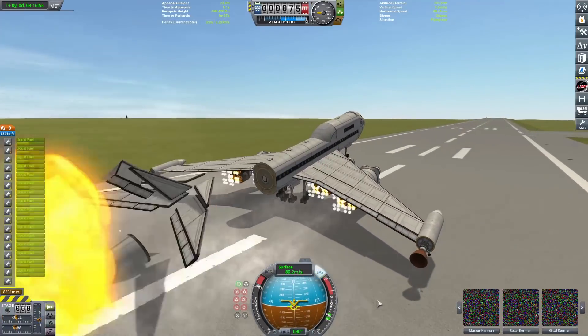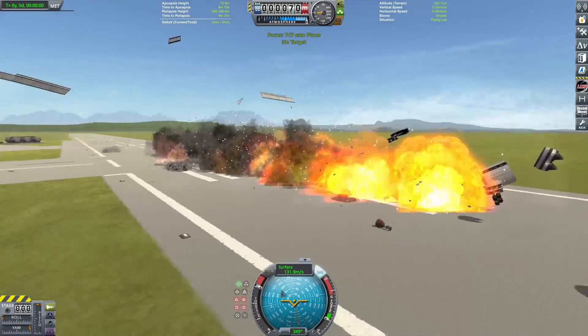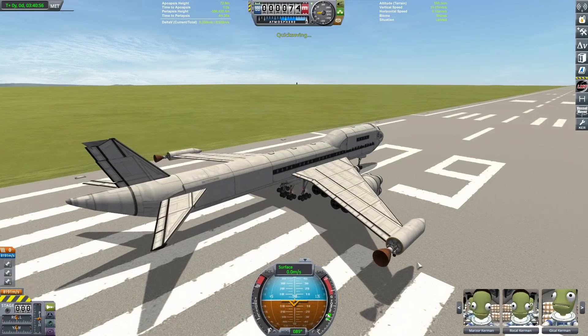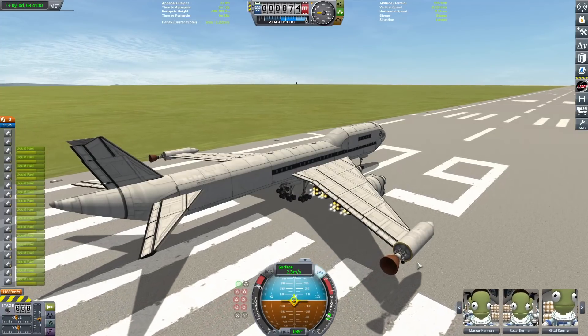Just trying to rotate now, trying to get in the air, and — oh, tail strike. That ain't part of the plan. That definitely ain't part of the plan. I guess that's what reverting flights is for — we can try that again. I need to take off just a little bit later.